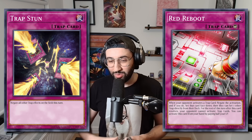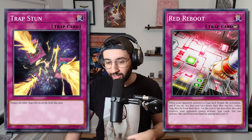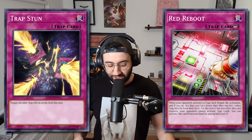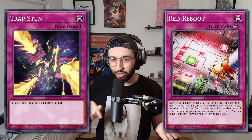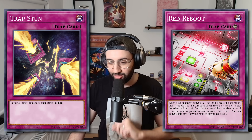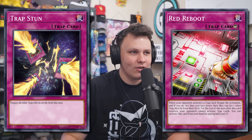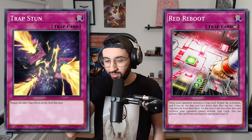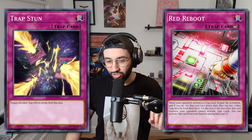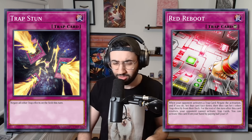There's a very important distinction here. Trap Stun is a normal trap card at spell speed two, whereas Red Reboot is a counter trap card — similar to Solemn Judgment if you recall that card. The major difference is the speed: you can respond to counter traps with counter traps, but you can't respond to a counter trap with a normal trap because they're too fast. So Red Reboot can only be responded to by another counter trap card, whereas Trap Stun you could just activate on your turn. You set it, wait a turn, flip it, and no traps can be used that turn.